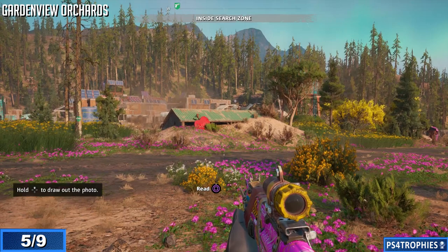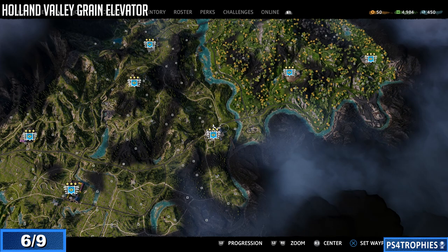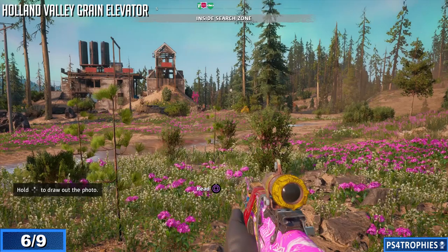Let's move on to Garden View Orchards — this is currently an outpost now. Time has not been too kind to this location, but that's what it used to look like. It was such a happy little orchard. Next is the Holland Valley grain elevator, also converted into another outpost. This doesn't really look much like it used to — you would probably hardly recognize it.